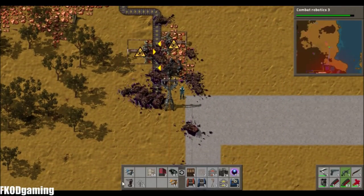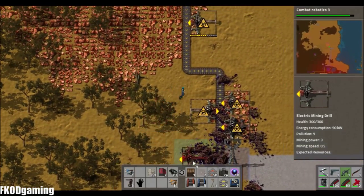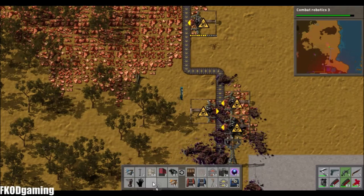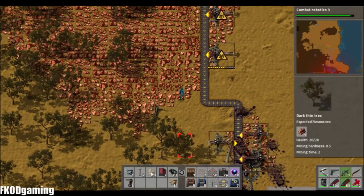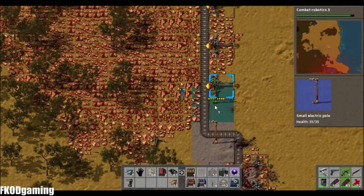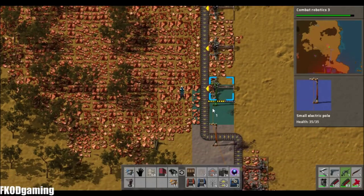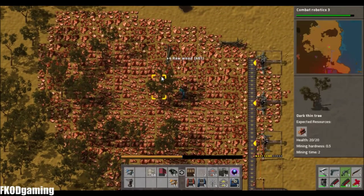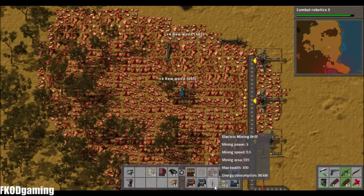Got that all said and done. We do have some more miners so let's go ahead and put those down. No electric poles. So we'll have that one — I guess those are the only miners we're going to have going right now.